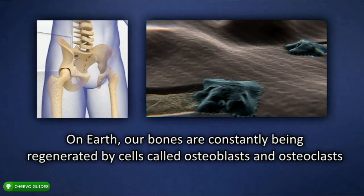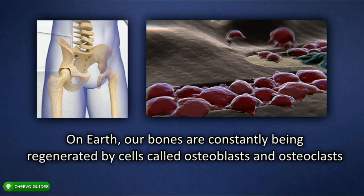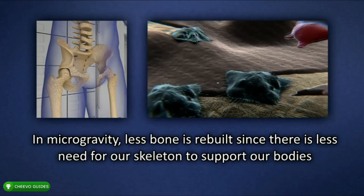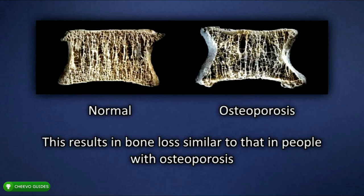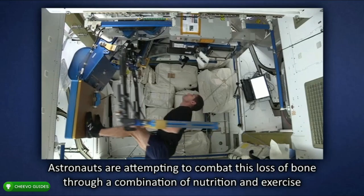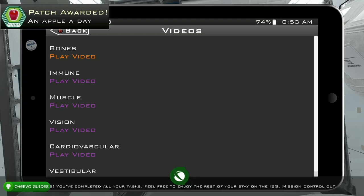The bones video explains that on Earth, bones are constantly being regenerated by cells called osteoblasts and osteoclasts. In microgravity, less bone is rebuilt since there is less need for the skeleton to support our bodies, resulting in bone loss similar to that in people with osteoporosis. Astronauts are attempting to combat this loss of bone through a combination of nutrition and exercise. After the video, you'll unlock the An Apple a Day achievement, worth 50 Gamer Score, for watching the bones video.